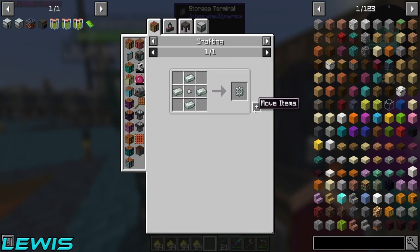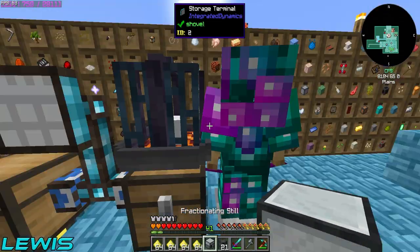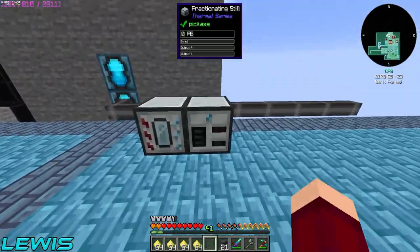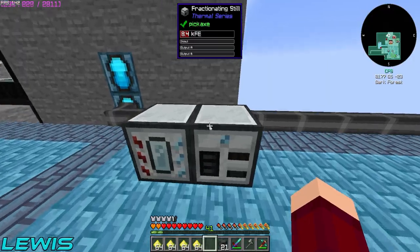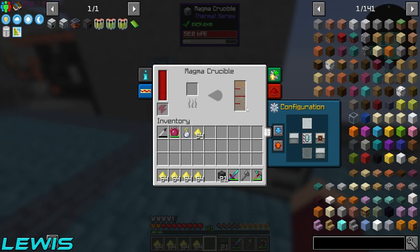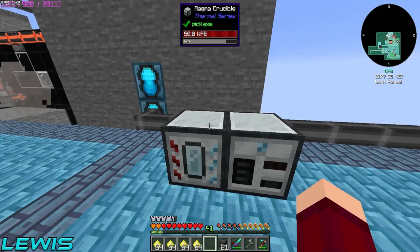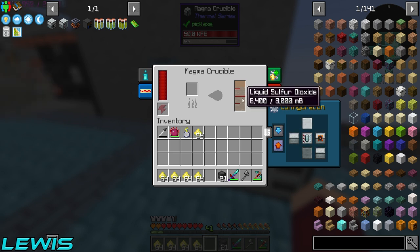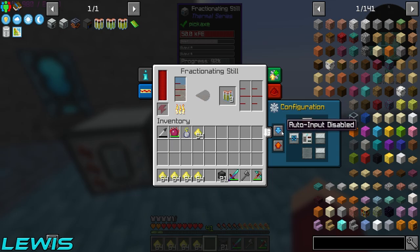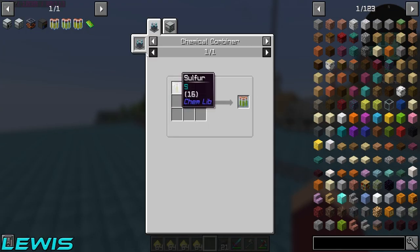I need some invar gears which should be pretty easy — boom boom. I'm making super glue — well it's called myofiber gel but it looks like super glue. I need to actually set it to auto output — wait yes! Miles, I'm so good at this game.